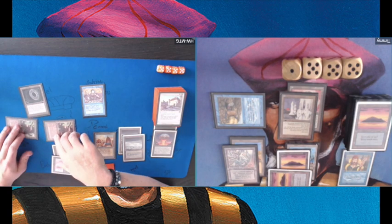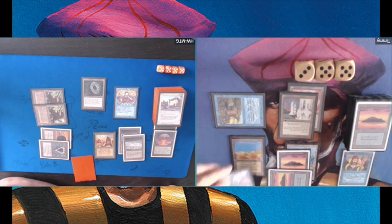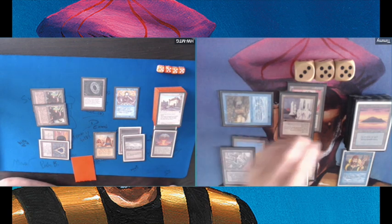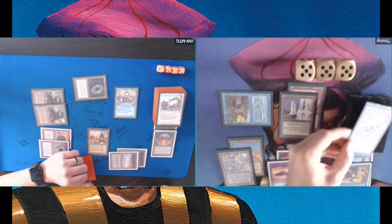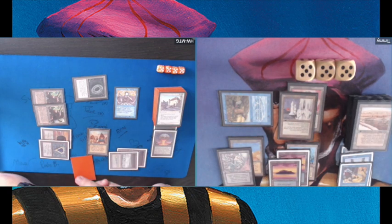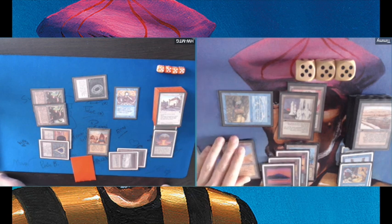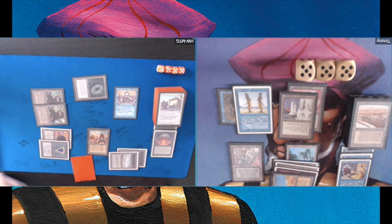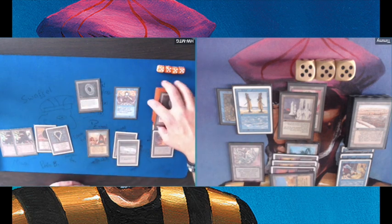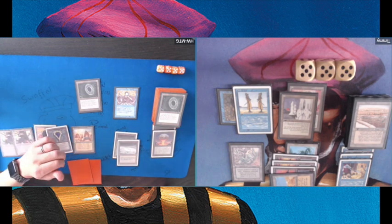There's a Moat, which for me as a Pinger deck is not a big problem. I'm sending back one of his Mishra's Factories, but in response he taps the untapped one to pump the other, so I get 3 damage instead of 4. In my upkeep I activate Simbad while the Tower is still on the stack to gain extra life, but my opponent responds by milling away the Clone and the Control Magic. Now there's a Strip Mine on top — it's getting complicated with the Millstone. I played a Clone and copied the Simbad, so I now have two Simbads.